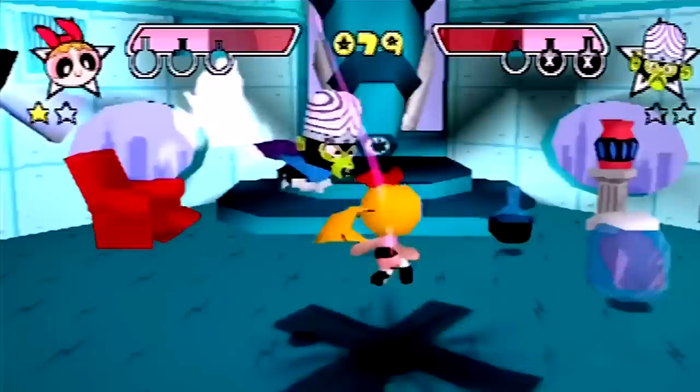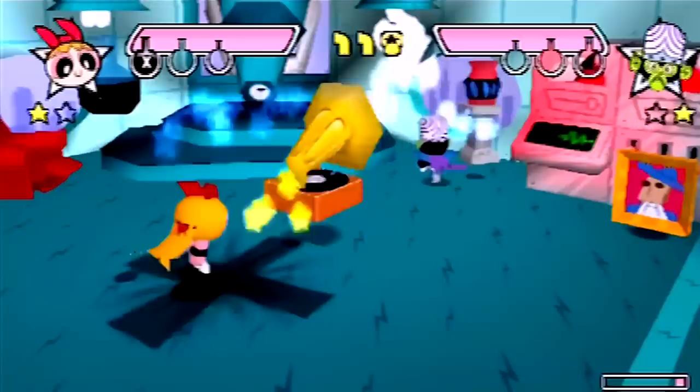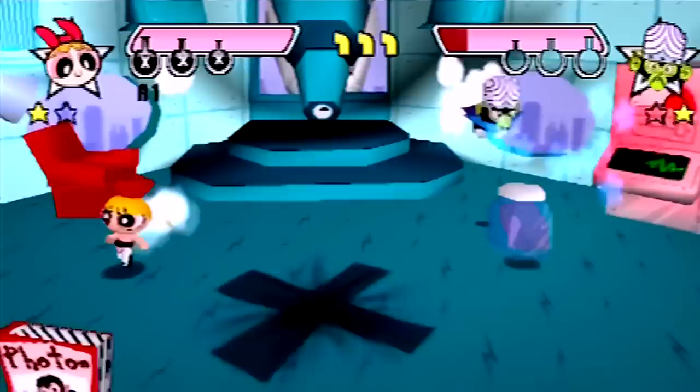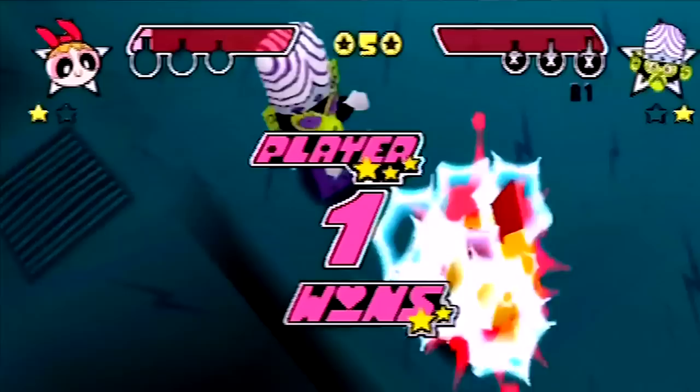Mojo is the absolute worst because he also flies, so there's just no way to hit him and stop him from getting all the Chemical X. The only way I worked out to beat him: as soon as the match starts, run to the right and throw the first two objects in your path at him, and collect the Chemical X that falls out. A third Chemical X will spawn in the back of the room a few seconds later, so grab that and slam him with your laser vision as fast as possible. Then once he's weakened, it's hard for him to come back, so you can just spam flying kicks until you win.